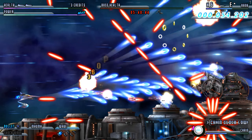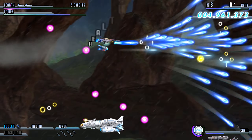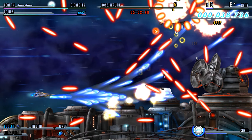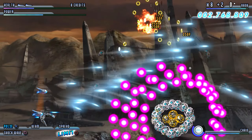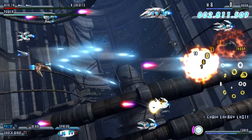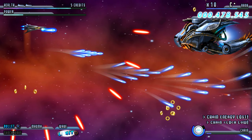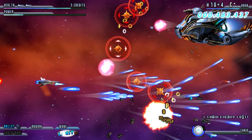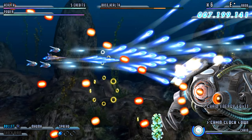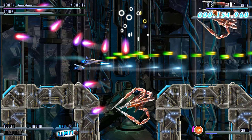Soldner X2 is a visual feast, offering some of the most polished and vibrant graphics in the shoot-'em-up genre. The game's high-definition visuals are crisp and detailed, with beautifully crafted environments that range from icy asteroid fields to sprawling space stations. Each level is distinct, offering a variety of visual themes that keep the experience fresh and engaging as you progress. The attention to detail in the backgrounds is remarkable, with dynamic elements that react to the action on screen, adding to the sense of immersion. The enemy designs are another highlight, with a wide range of imaginative and varied foes that challenge players with different attack patterns — from small and nimble ships that dart across the screen to massive screen-filling bosses that require strategic thinking to defeat.